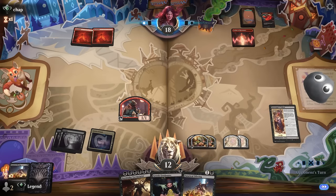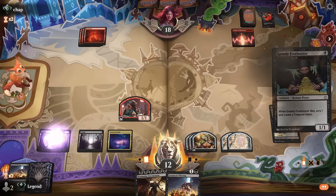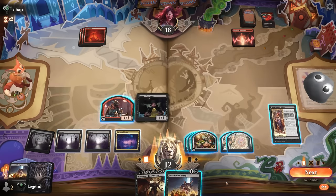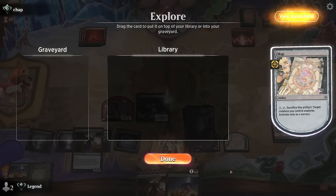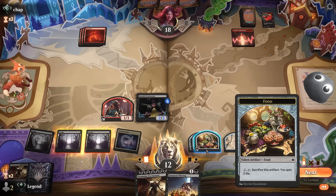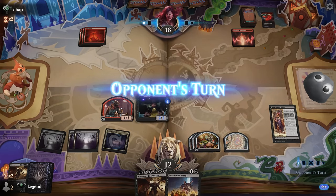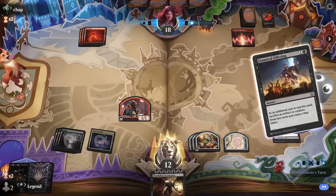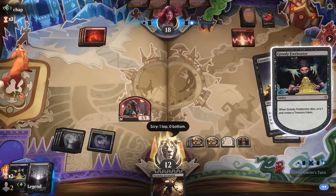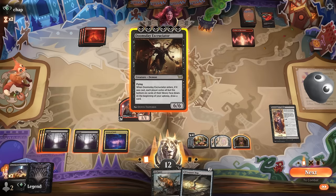Hit for one just in case, then sack with Fanatical Offering to try and hit our land drops — still nothing. At least with Freebooter we can sacrifice and leave behind a treasure token. We want to eventually level up the Scavengers Talent, so we can sack a map token to hit our land drop for next turn. Plenty of food to gain life if needed. We can play Excruciator and next turn we'll probably be able to mill them out.